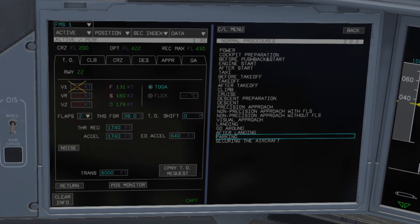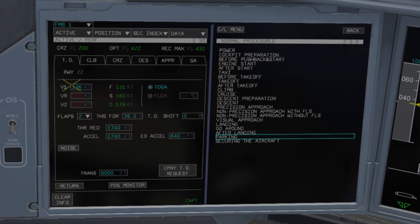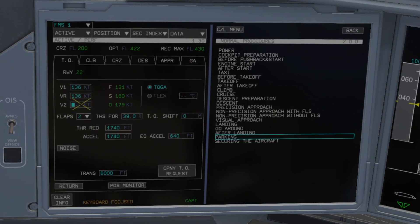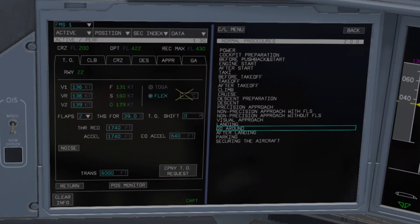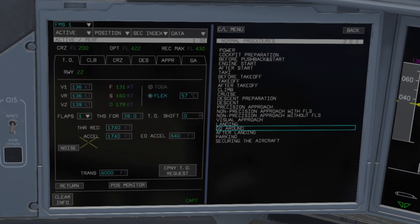Now head over to takeoff perf and enter the V-speeds and flex temp from the EFB: V1 136, VR 136, V2 139, and flex temp 57. Then set the correct flap setting — that was flap 1.